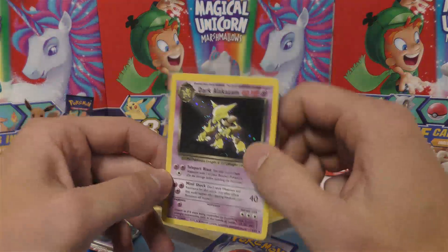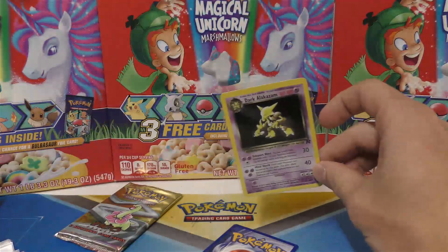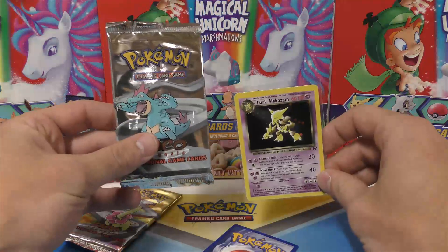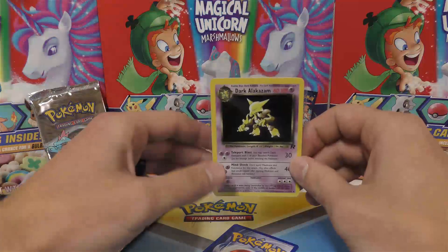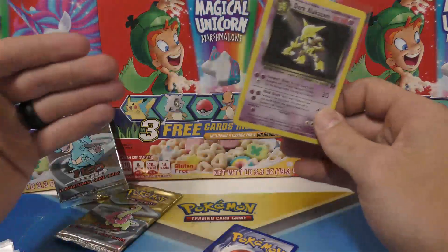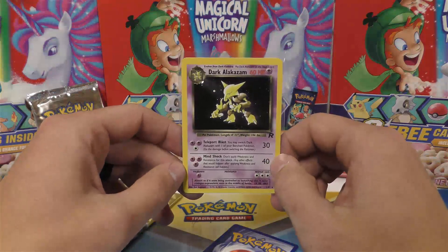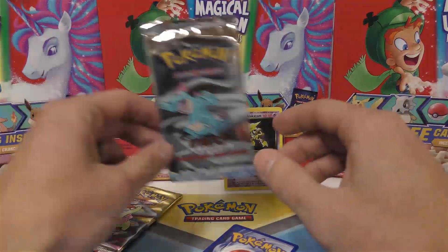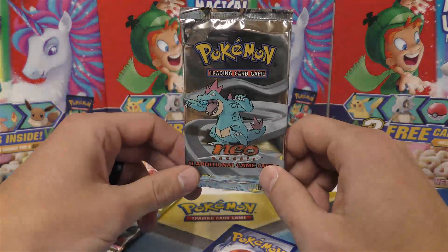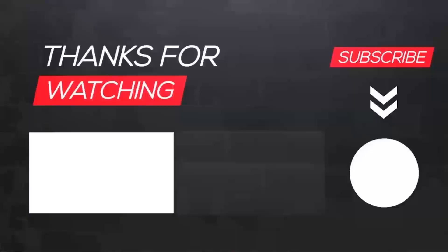Thank you guys for checking out the video. Hopefully this gives you an idea of why, when you ask me about the weights of these packs, I say I don't really know — because a lot of the time it's really really close, and sometimes the results even overlap. These were the heaviest from a sealed box and they still didn't have holос. That means some of you who bought my mystery boxes probably got packs with holос in them, because I think I only pulled a few holос out of these Neo Genesis booster packs. Hope you enjoyed the video — don't forget to like, subscribe, and stay tuned for more.